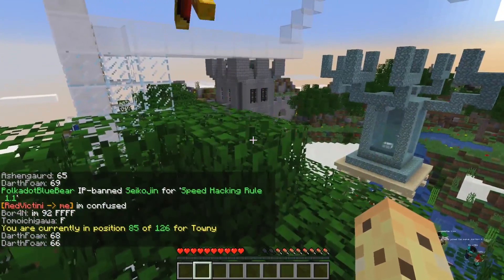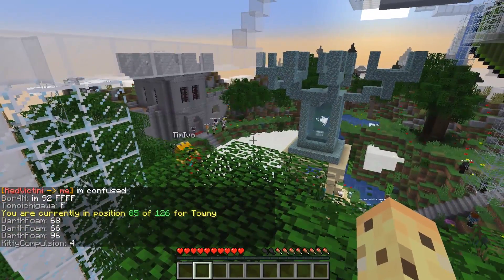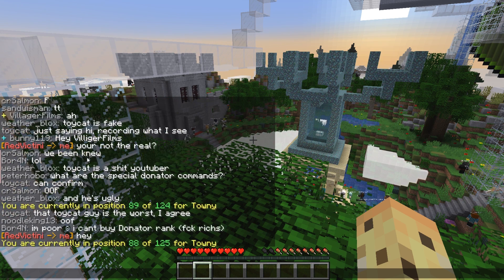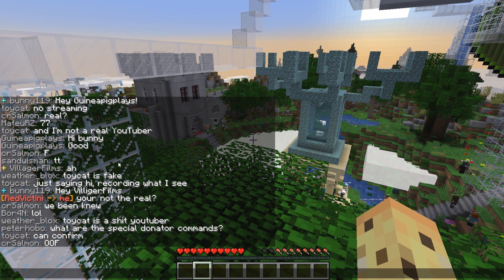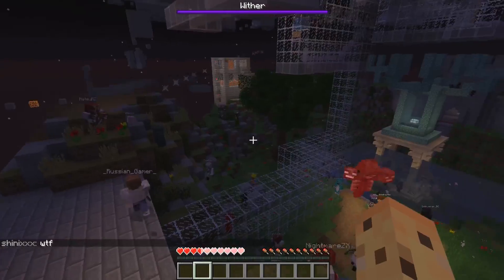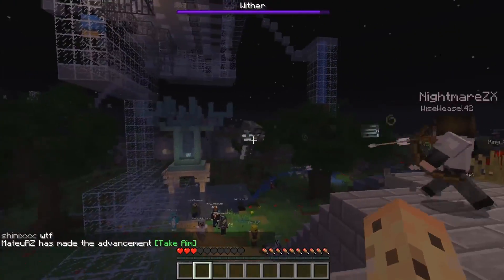I'm now ranked 85th, which is good progress. But you can also see there's a few people getting suspicious - messages like 'that ain't toy cat' and 'toy cat is fake.' There's lots of stuff. I always pretend I'm a fake person - it's just easier that way. It looks like I joined the server at the wrong time.